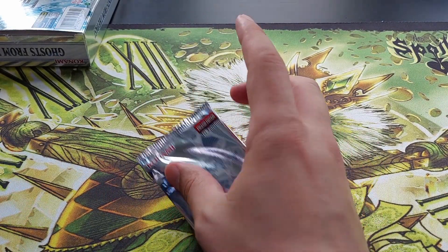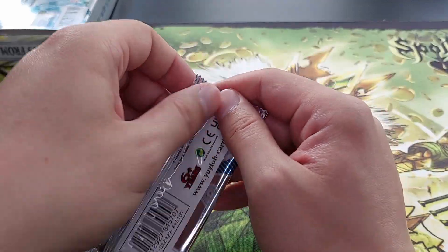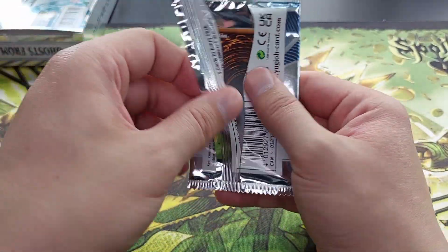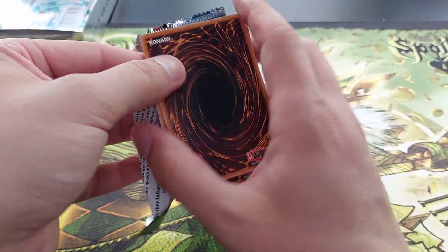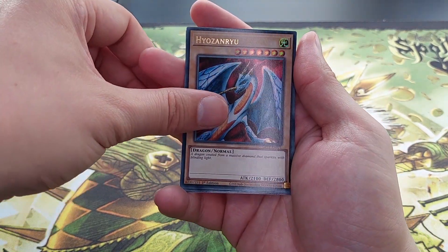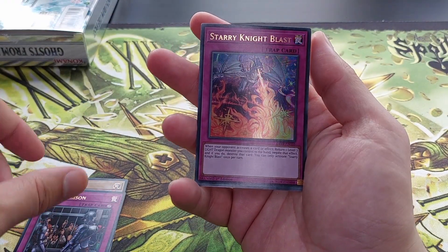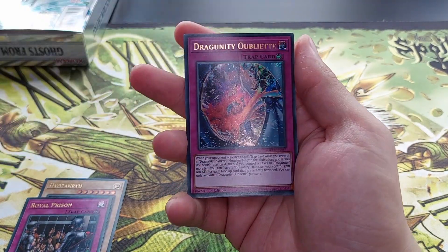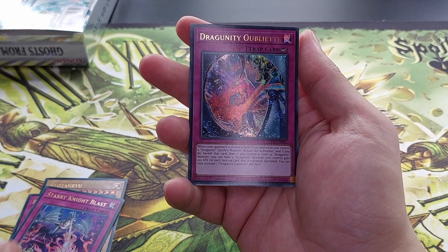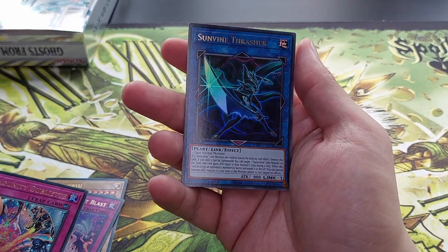No ghosts, I'm afraid. Last pack — last pack of ghosts from the past. We have: Hyunzaryu, The Royal Prison, Starry Knight Blast, Dragonity Obliet, and Sunvine Thrasher.